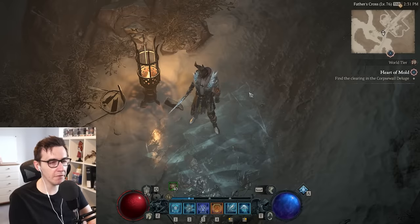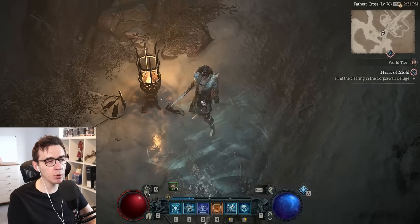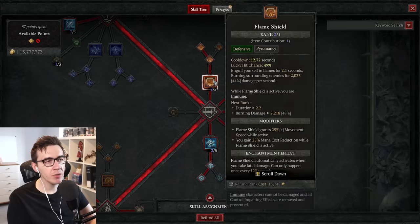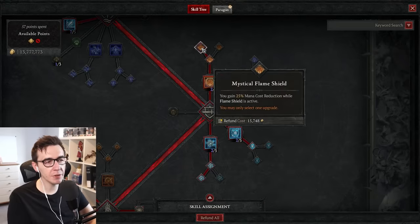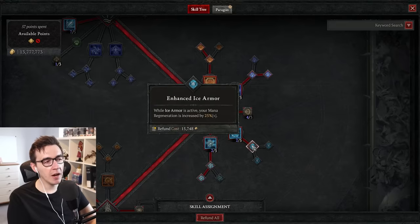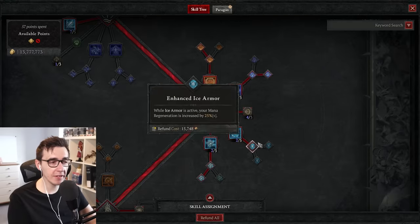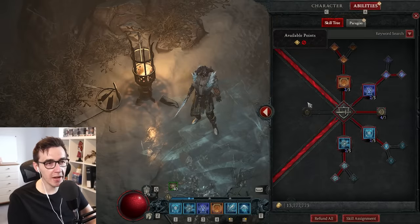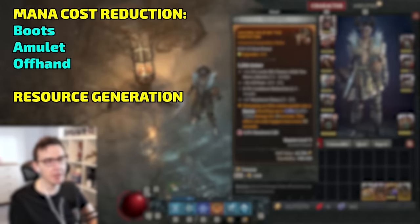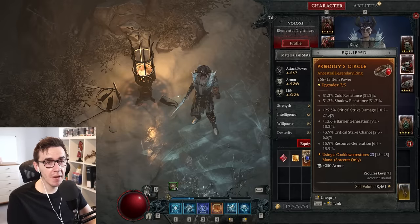Also build up a good pool of mana cost reduction and resource generation — using less mana per cast and having mana come back faster. In the skill tree, a big one is the two shields: if you have Flame Shield with Mystical Flame Shield, you get a 25% mana cost reduction. On Ice Armor, the second upgrade increases your mana regeneration by 25% while it's active. So using Flame Shield means your mana goes down slower, and Ice Armor means it comes back faster — those two together are really helpful. On gear, look for resource generation and mana cost reduction; for example, this ring has 15.9% resource generation, which is just mana regeneration coming back passively.